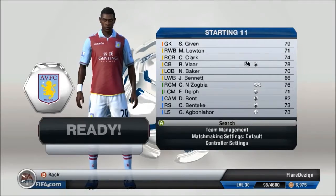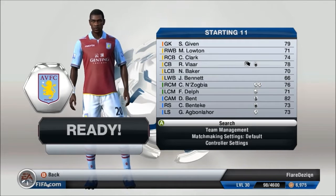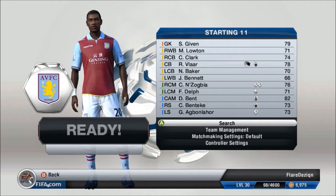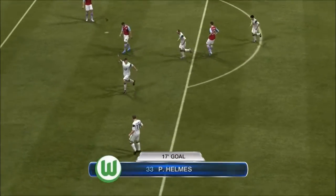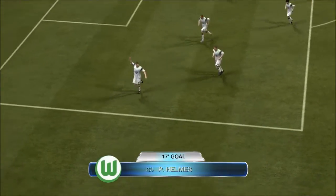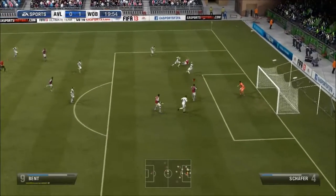That was the first game over, 2-1 against CSKA Moscow, putting us on 13 points. Our second game is with Aston Villa — Big Ben Teke, Agbonlahor, Bent, and Shay Given, who is the worst keeper on this game.